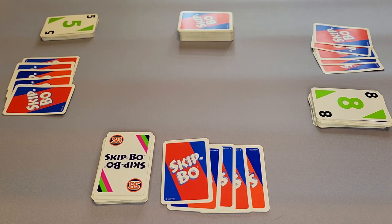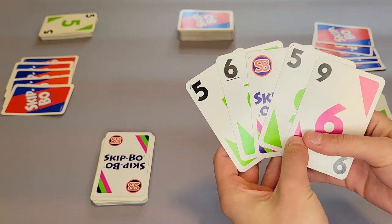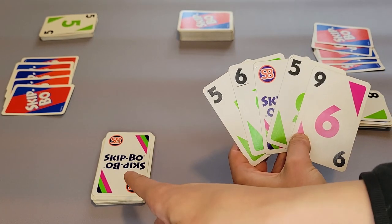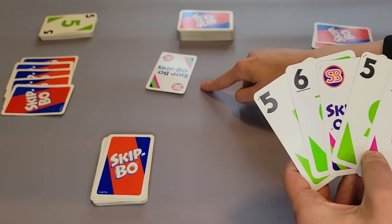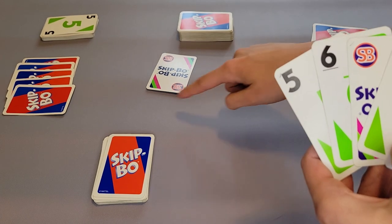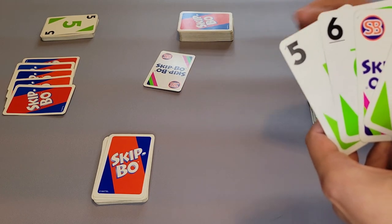To start the game, everyone looks at their hands. If this player is starting, you can see that we have a Skipbo in our hand. However, we are trying to get rid of this pile first, so the first thing I'm going to do is play this card and play my Skipbo as a one. Each pile needs to start with a one or a Skipbo and go up in sequence — one or Skipbo, two, three, four, and so on.